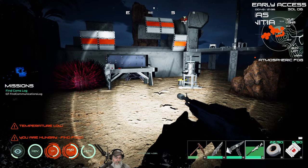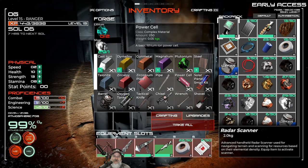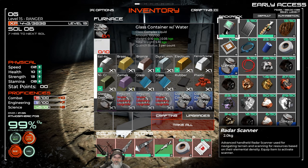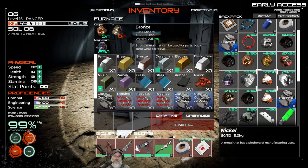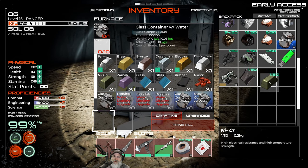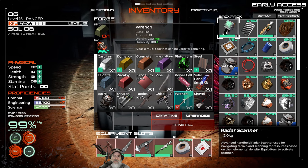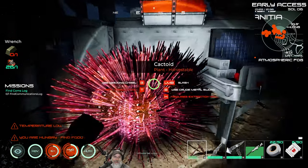Back at the base, we want to make ourselves a wrench for salvaging. To do that we need to make some NiCr — nickel and carbon — over at the forge. I've got two full stacks of carbon and a full stack of nickel, which are the two ingredients for this alloy. We put the alloy in our inventory along with some iron, go here, and make a wrench.